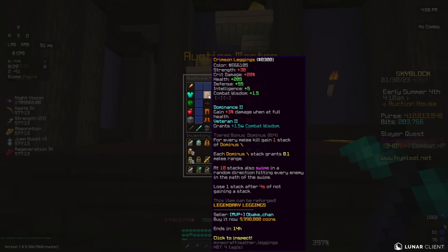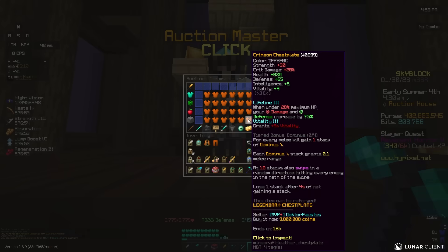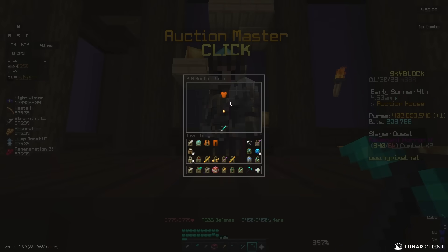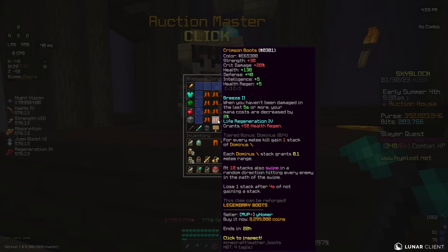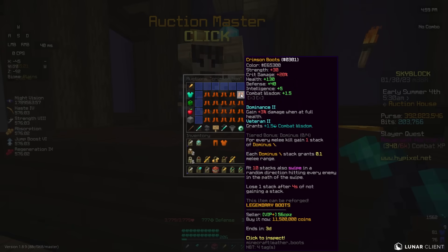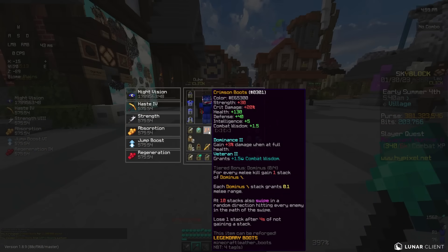Crimson Leggings, Dominance Veteran for 10 million - let's go ahead and pick those up. I also saw a pretty decent Crimson chestplate right here, Dominance Veteran for 10 mil as well. And then we can look up the boots, which is probably going to be somewhere around 10 mil. Right here, Dominance 2, Veteran 2 for 11.5 mil - not terrible overall. And now I just need to put everything on this.